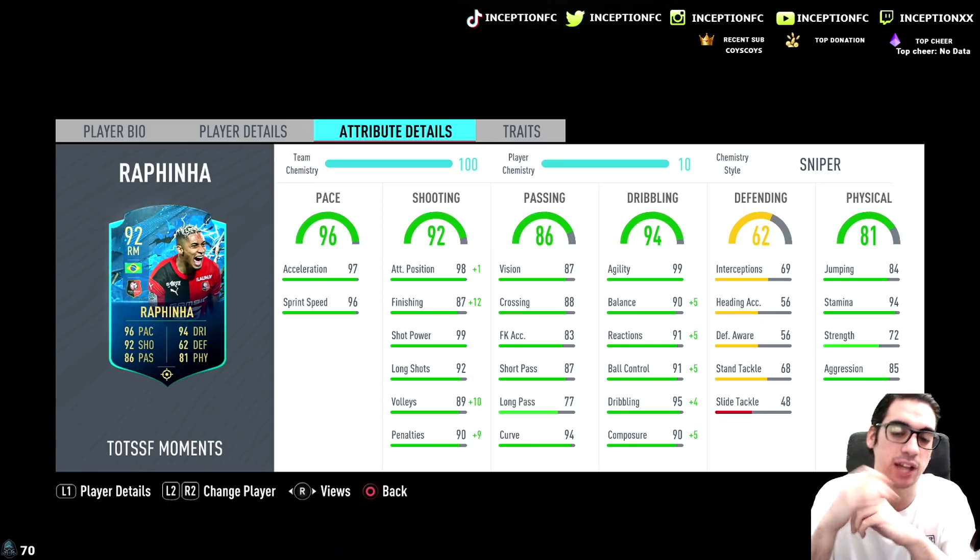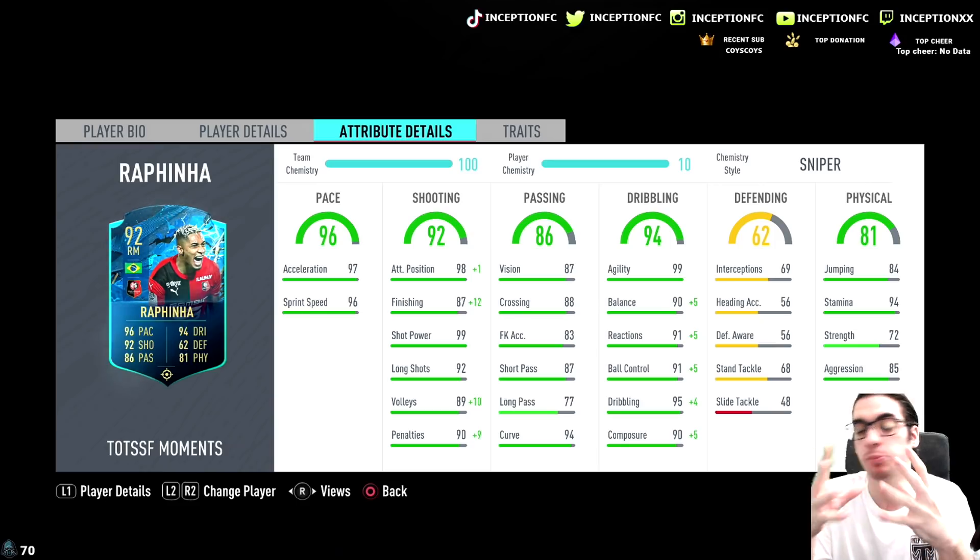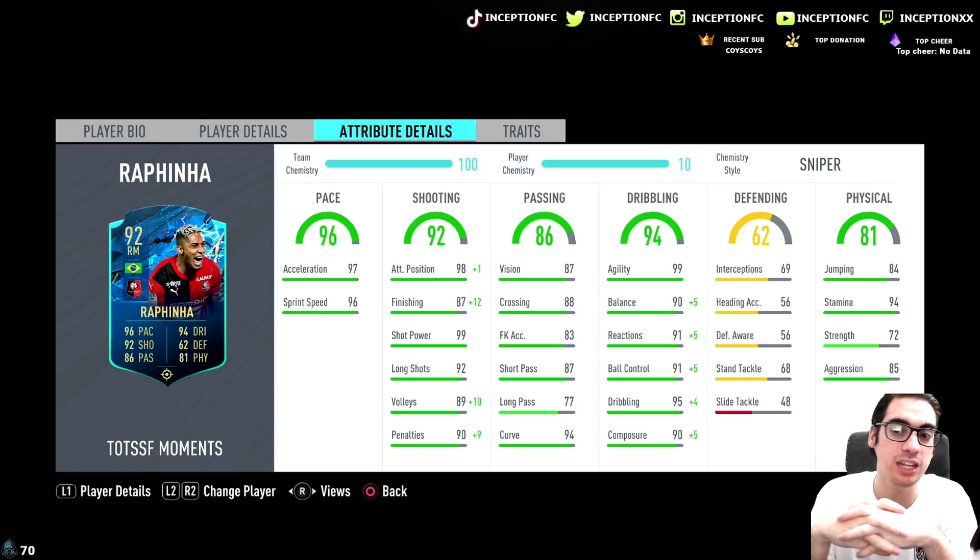In regards to passing stats, his base card stats are actually pretty solid as well. He's got curve, short passing, and vision, which is quite nice. I could potentially see this card being used in any of the attacking areas, whether it be left mid, right mid, right attacking mid, or left attacking mid. Maybe even as a CAM. We will be trying out most of the positions to see how he plays in those areas of the pitch.